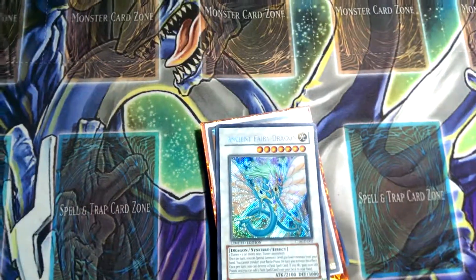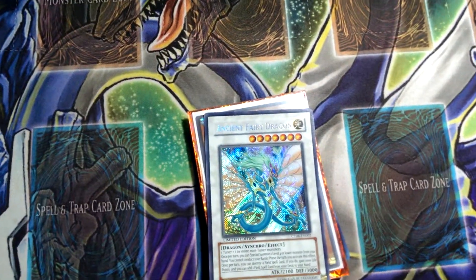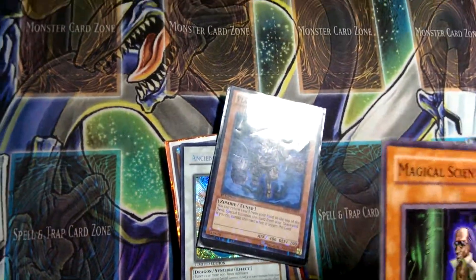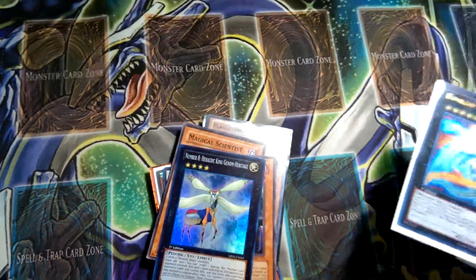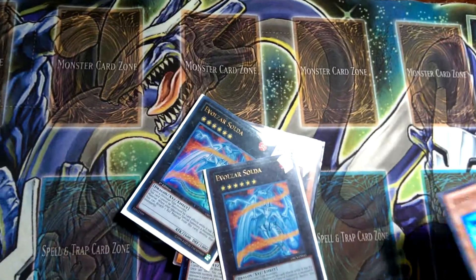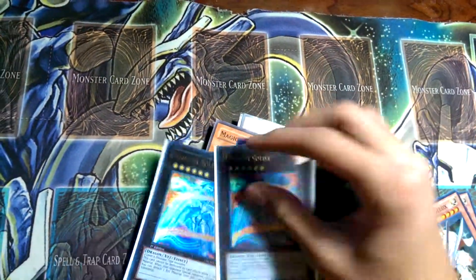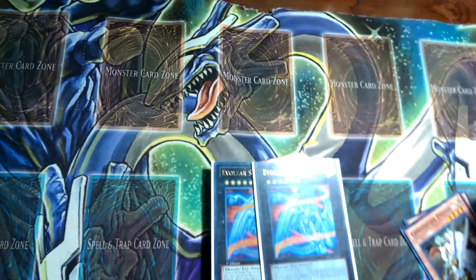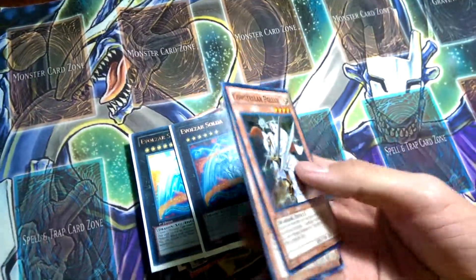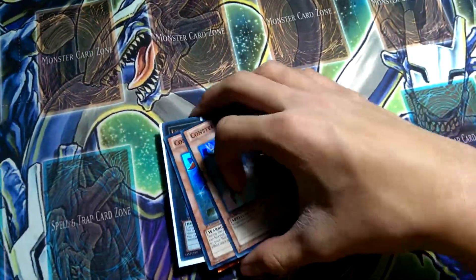This is some random stuff I have laying around: one Mosaic, Plague Spreader Zombie, two Magical Scientists, number eight, Haraldrick King, Gnome Heritage, two Evolve Zord, Soldas — I might keep these. I value those at like a dollar a piece. Polix and Algiri.